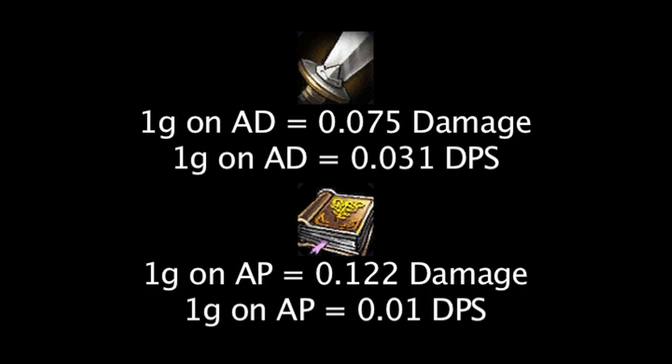It's apparent from these results that if one wants to deal large amounts of damage consistently, they should buy attack damage on Ezreal. If one wants to do more damage in short bursts at the sacrifice of consistent damage sources, they should buy ability power on Ezreal.